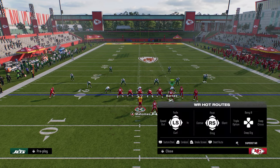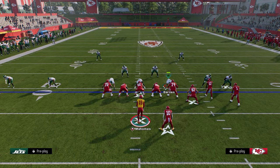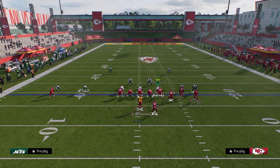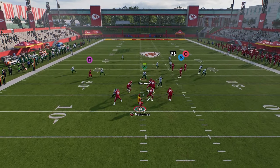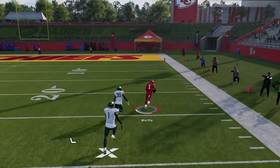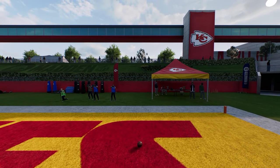On the back end of this play, I like to put a drag route. The reason is it's going to help us have a late high-low read between the corner and the drag. The in route doesn't get into a great spot of the field, but it can get the post wide open if they're in any kind of zone cover three. Here's cover four — you're going to see that Xavier Worthy just kind of glitches that quarter.